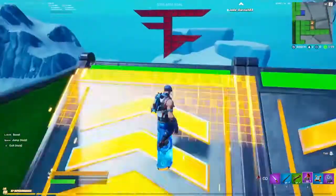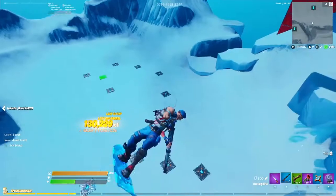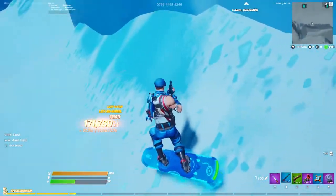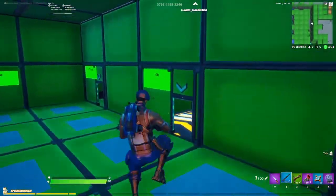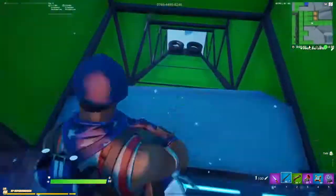This one is honestly probably the hardest — the Drift Board. It's the outdoor one. You go over here, you can boost if you want, and then you've got to hit it. A scoped weapon is better, but let me try again — it's easier with a scoped weapon.